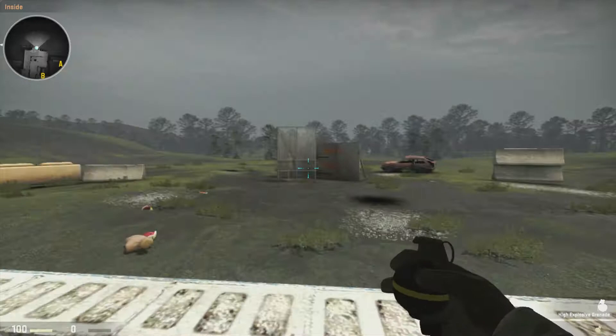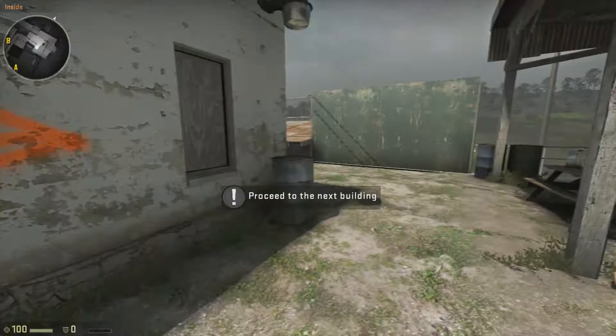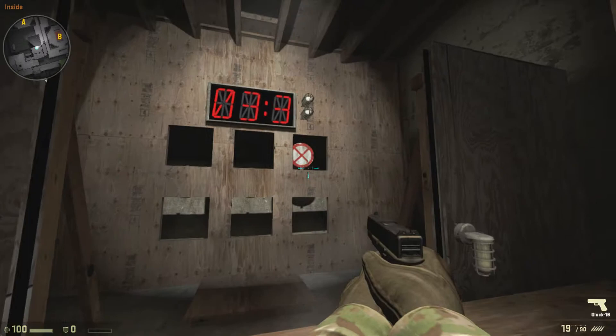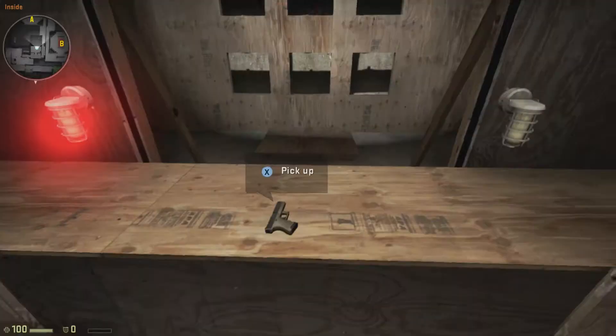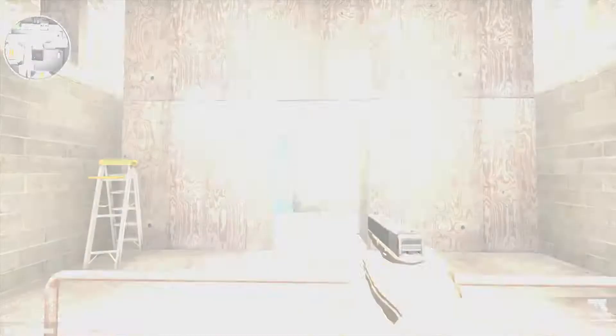Now let's go test your reaction time at the pistol range. This is about fast reaction times with the pistol. Pick it up and see if you can hit the two targets in under five seconds. Nice. Now pick up the pistol again and do it one more time just for practice. And that was a flashbang. When you hear one coming, shield your eyes by looking away or blocking the line of sight. Let's try that again.